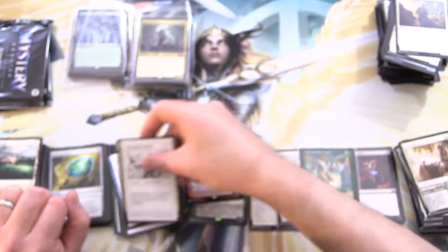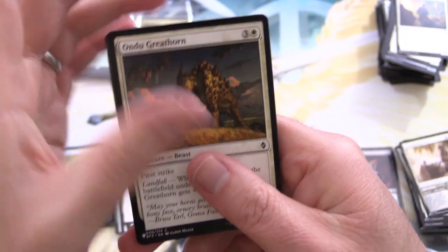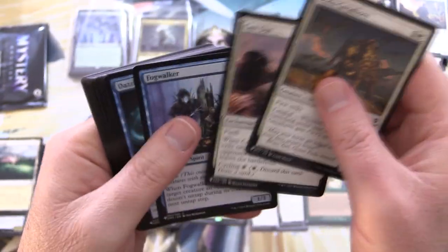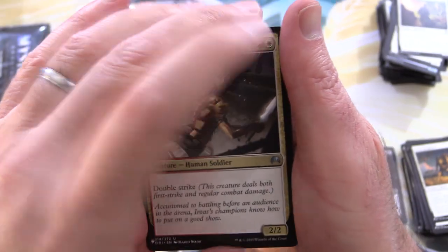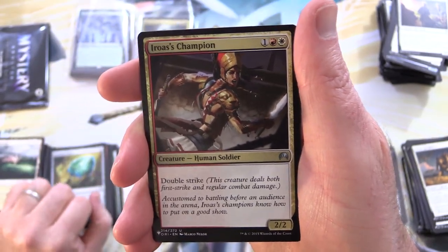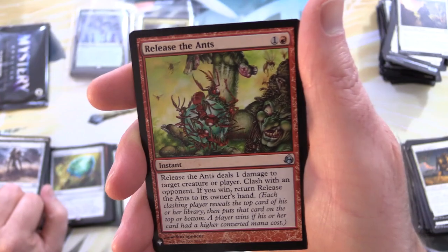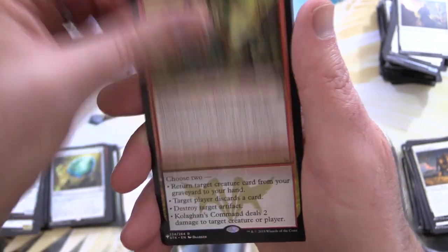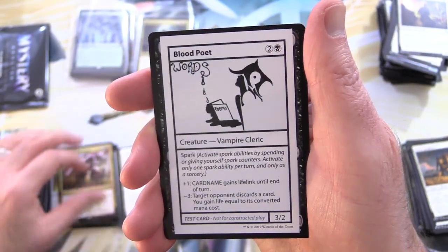Two packs left. If you'd like to see a lot of awesome cards from throughout Magic history, check out our One of Every Pack series — we went all the way back to Antiquities, link in the corner. That was an awesome series, though sadly prohibitively expensive these days. We've got Eris' Champion, Farmstead Gleaner, Release the Ants — looks like a goblin there — and Coiling Oracle's Command, which is a decent pull, along with Blood Poet.